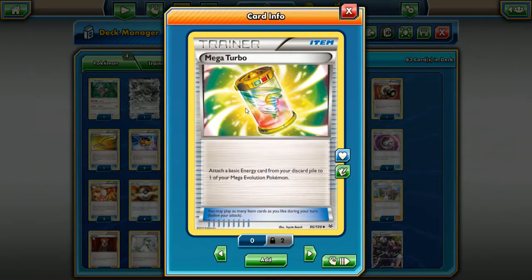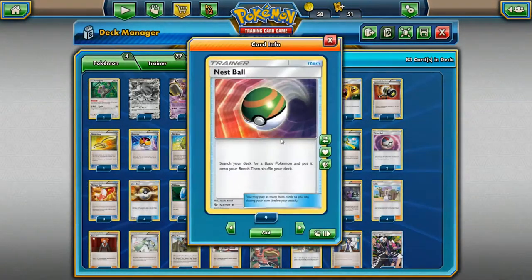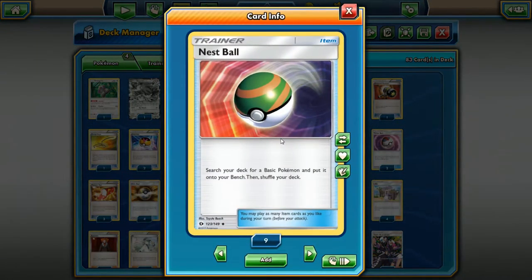If you're playing a Mega deck, some people split four cards between Max Elixir and Mega Turbo just to have that option. If you're playing a Mega deck, you're probably playing Mega Turbo — you discard a Basic energy and attach it to one of your Mega Evolution Pokemon, which doesn't have to be on the bench, it can be your active. Sometimes people will attach energy for a turn and then use Mega Turbo to get that second energy on for an unexpected hit.